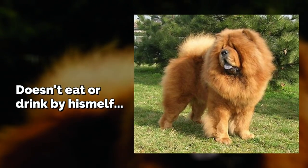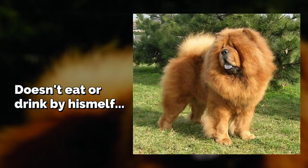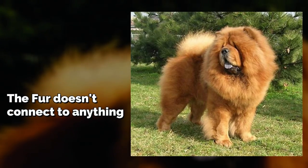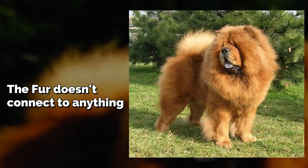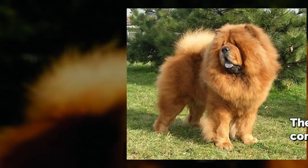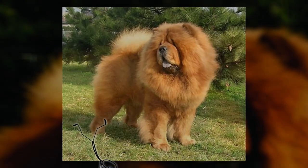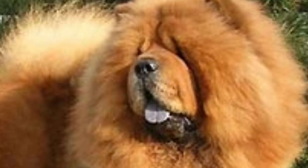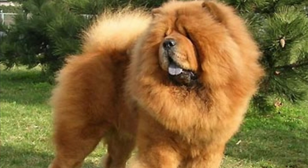He doesn't eat food or drink water on his own, but he'll eat something if you give it to him. If you pet him you'll find that the fur doesn't actually connect to a body — you won't feel a solid body, it's just like floating fur. And if you reach a few feet into the fur you'll be sucked in and dropped into Level 241. So King Rasputin Bartholomew III is essentially an invincible dog with magic fur that can teleport you to Level 241, and he's protective over people that are nice to him.